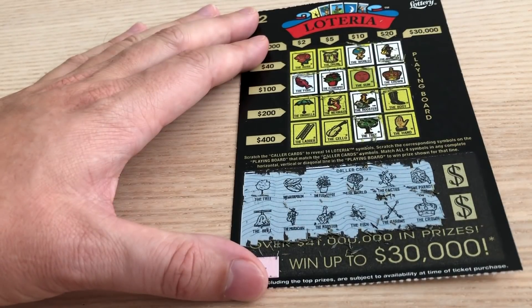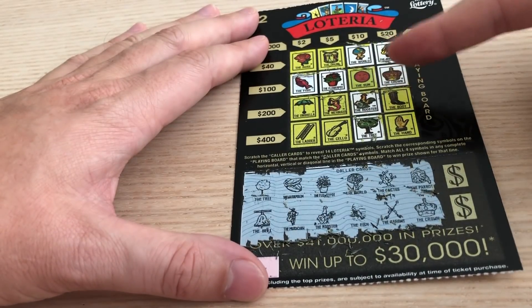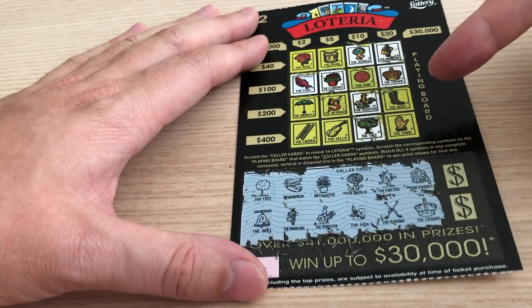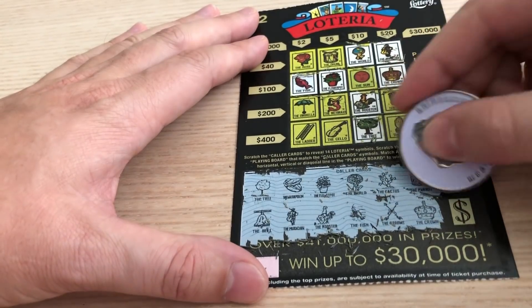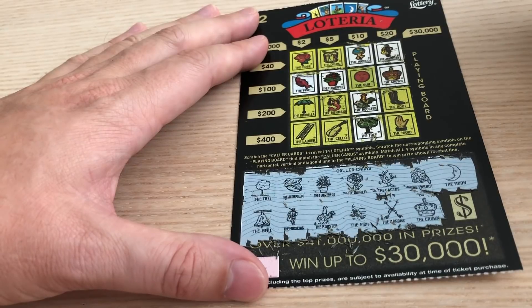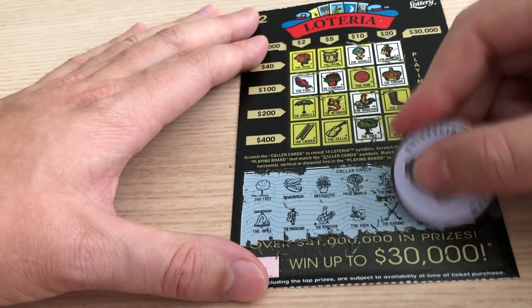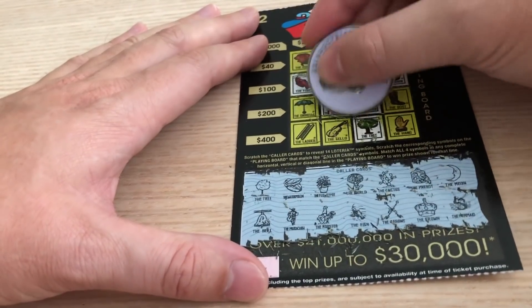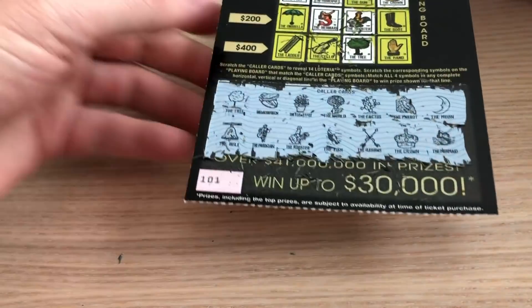Two symbols left to reveal. We can get the Sun for $110, but I don't think that's a possible prize combination. We can get the Boot or the Hand, and the Moon — which we do not have. So I'm pretty sure this is a dud. And the Mermaid — yeah. That's fun to play nonetheless. We got one win so far. Let me just clean up my scratching dust — that's from the Bingos from earlier.